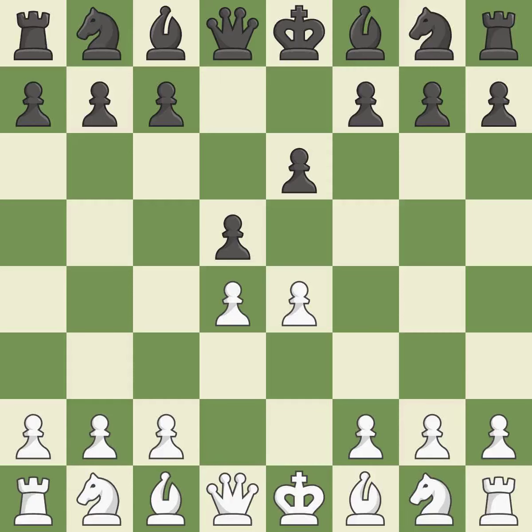The e4 pawn is threatened by the center counter-attack on d5. Nc3 defends the e4 pawn and pressures the d5 pawn. Bb4 pins the knight on c3, preventing it from moving or protecting e4, and threatens to trade, disrupting White's pawns after bxc3.